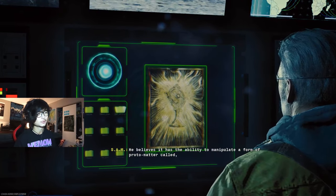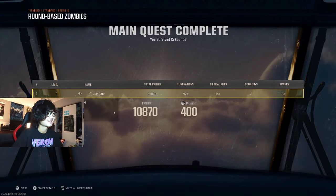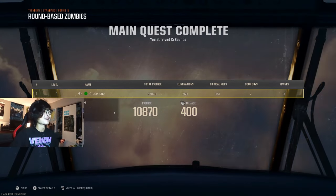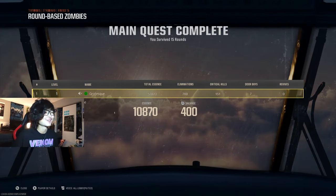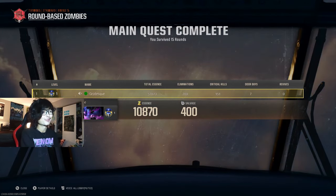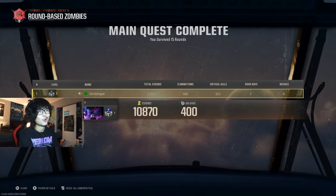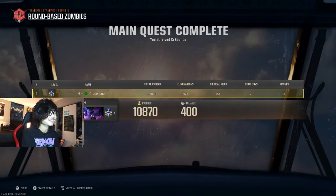I'm just gonna skip through that and exit out. Anyway, there it is — we got videos out for both the Liberty Falls and Terminus Easter eggs! Man, things got pretty tense by the end, but so much fun. This is one of my favorite Easter eggs in zombies history — it is so good, so much fun. I cannot wait for the new map coming out in December. I don't even know how to say it properly — Castle Demoye or something like that. Black Ops 6 Easter eggs so far — they're amazing. I can't wait to see what's next.